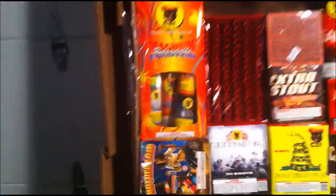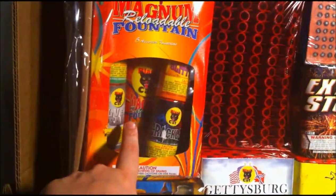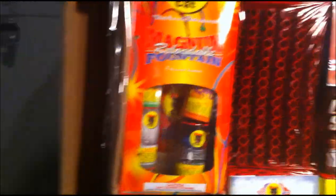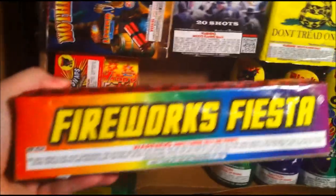First of all we got the magnum reloadable fountains — it's got six little fountains and a little itty bitty tube in there. But from what I've seen you might have to just tie all six together because they're 15-second fountains. We got the Fireworks Fiesta 96-shot zipper cake — you can see they're all angled.